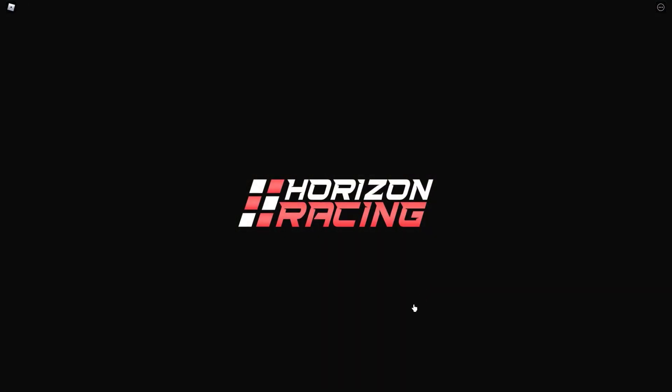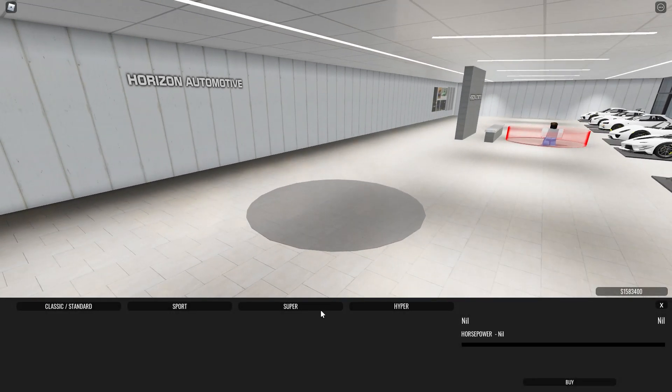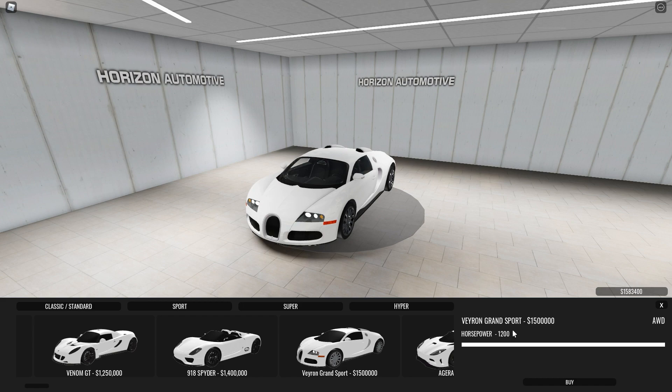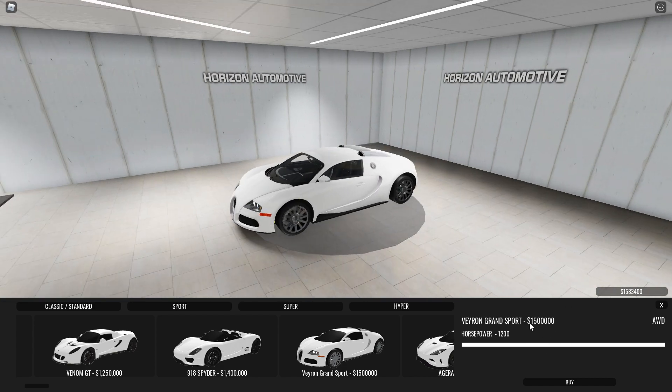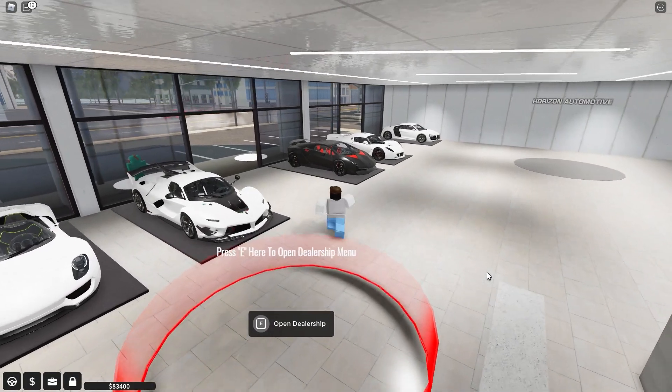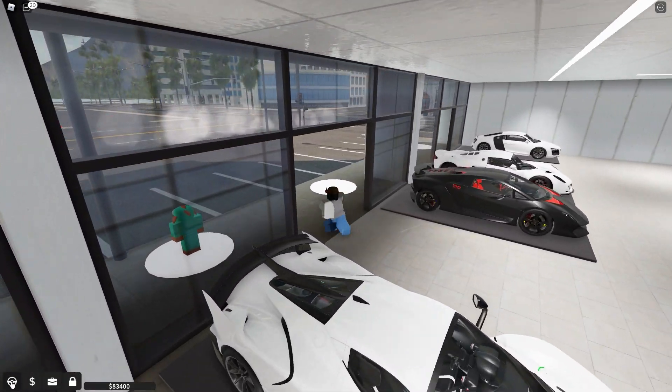I can't believe I went from planning to buy an Aventador to now buying a Bugatti Veyron Grand Sport. Look at this — 1200 horsepower stock, and keep in mind you could upgrade it. 1.5 million dollars. I'm gonna be severely disappointed if this car is not fast. But there you go — we purchased the Bugatti Veyron Grand Sport for 1.5 million dollars. We're down to eighty-three thousand four hundred dollars now, so we are broke pretty much.